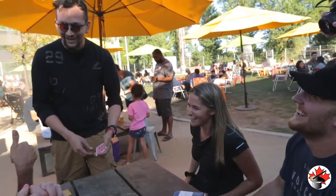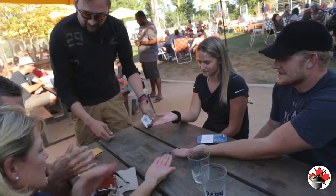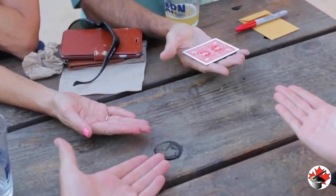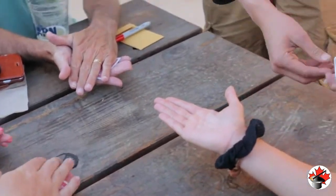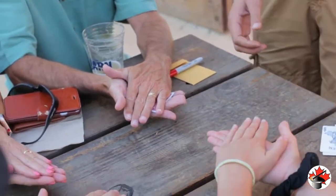So we're going to use some jokers. Everyone could hold one hand out for me — that'd be great. Joker number one — hold on tight. Can you put your other hand on top? Perfect. Joker number two, number three — you can put your hand on them as well. And joker number four goes on there. We don't need these ones. Okay.